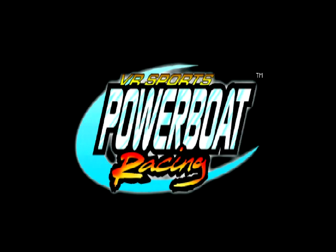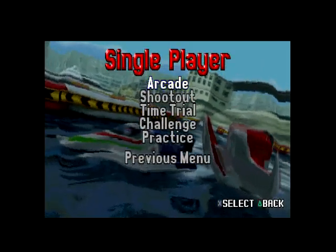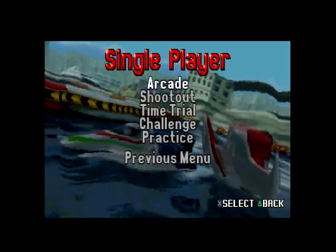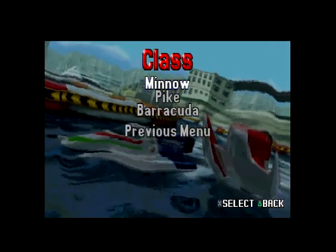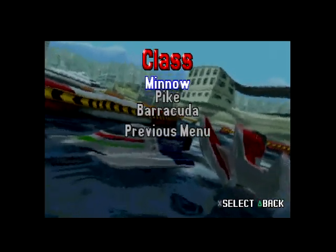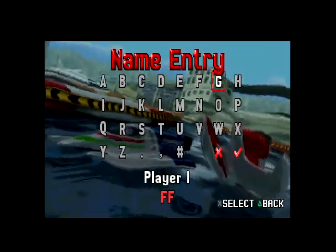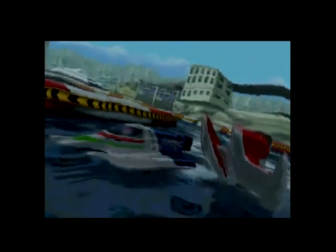I'm not sure who bought this game — no one may have bought this game at a used game store. I'm going to try it and see what I can do. So there's Arcade Shootout, Time Trial, Challenge, and Practice. Let's try Arcade. Category Monohull — I'm going to go Minnow Class instead of Pike or Barracuda. And let's just put FFG as the name.